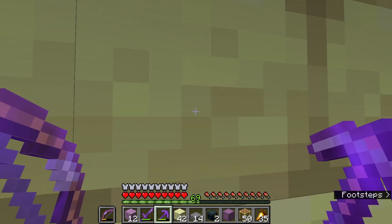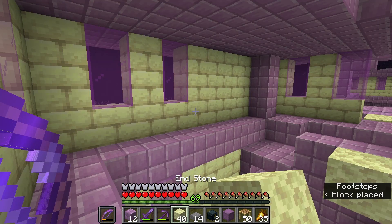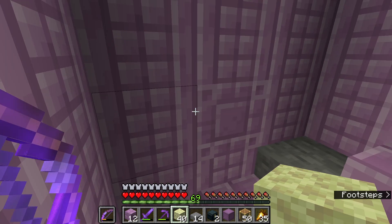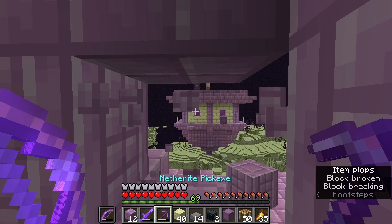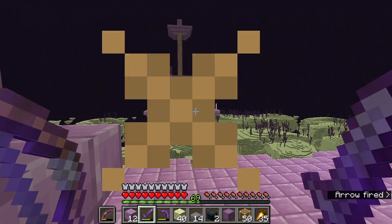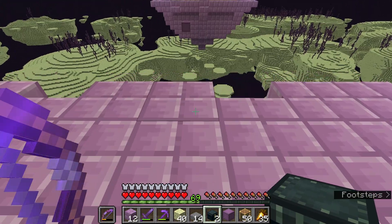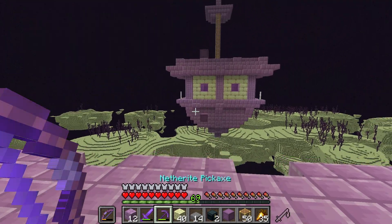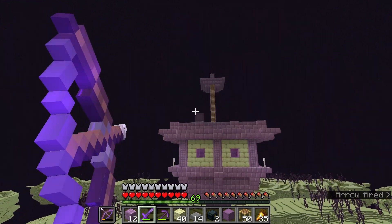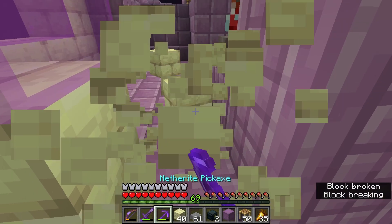We haven't looted the entire city yet, but I think I want to go out and head for the ship. Let's go up one more layer — just because we're on that side of the city already, I think now is probably a good time to head over. Part of me wants to pearl, but the other part thinks: if I miss, there's only void below. Yeah, I'm just not going to get those shells. Okay, let's head inside.